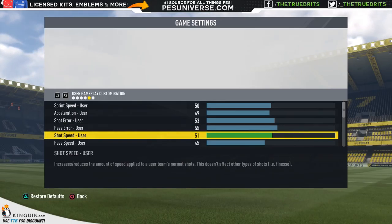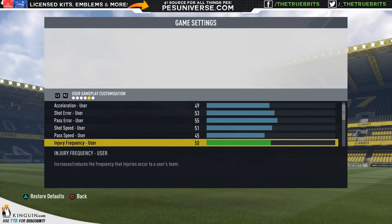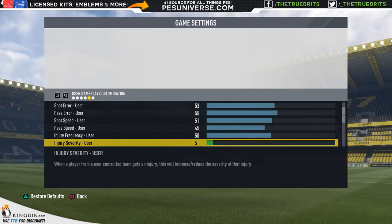Shot speed has been upped just a fraction, giving you more chance to score from outside the box. Pass speed has been dumbed down to 45 — this allows the ball to stay in the air a little longer and allows more controlled build-ups for both CPU and myself. Injury frequency we're keeping the same. Injury severity has been dropped down to 5 — the reason being that a lot of players won't leave the game as much, because there seem to be a lot of injuries where players get knocked and go off without returning.